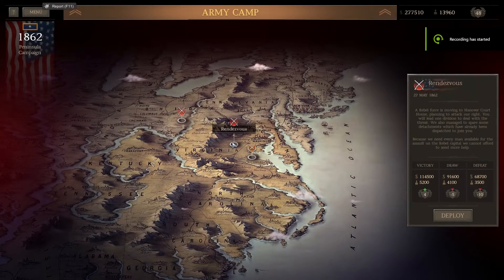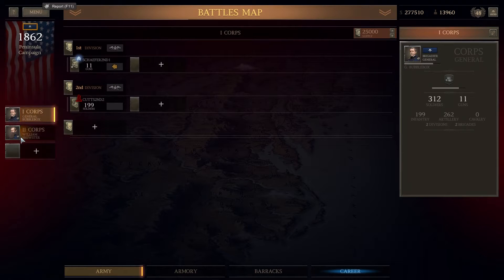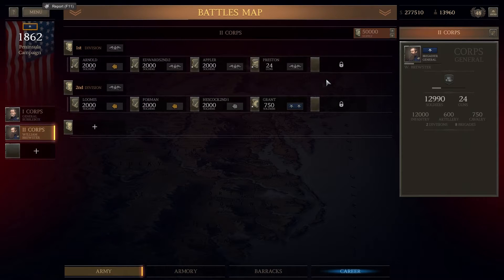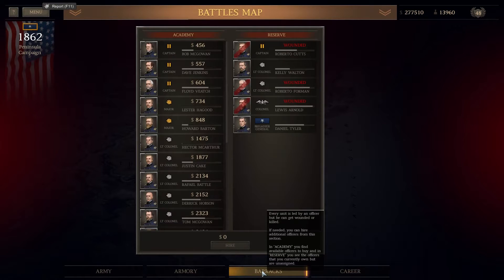Hello Wargamers and welcome back to Ultimate General Civil War with me Bubblebox, as we move towards another of the minor battles in this campaign: Rendezvous. I'll show you the units we're going to be taking into this battle. I've put them in 2nd Corps again because we've got the supply. Career-wise, I've forgotten to spend my career points, so I'm going to put them into Reconnaissance so that you guys can keep an eye on what's going on on the battlefield a little bit better.